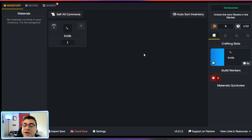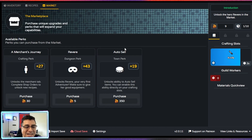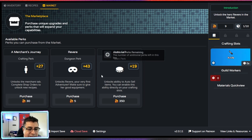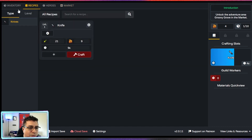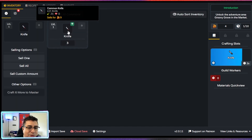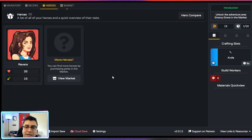Unlock the Hero Revere in the market. This is looking really cool — Merchant Journey, Revere, and Auto Sell. Let's get Hero 5. Do we have enough gold? I think we do. Do we need to sell more of these things? I'm gonna sell one more. Okay, let's go back.